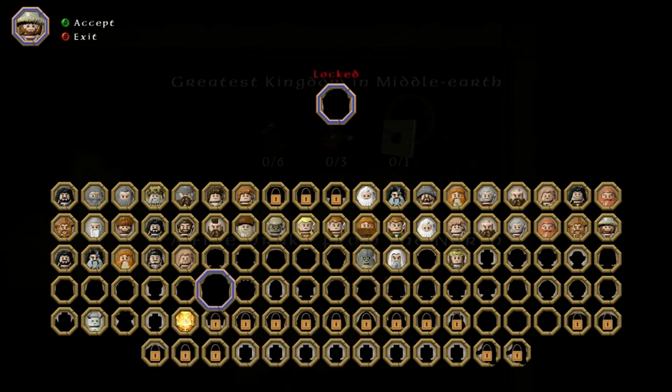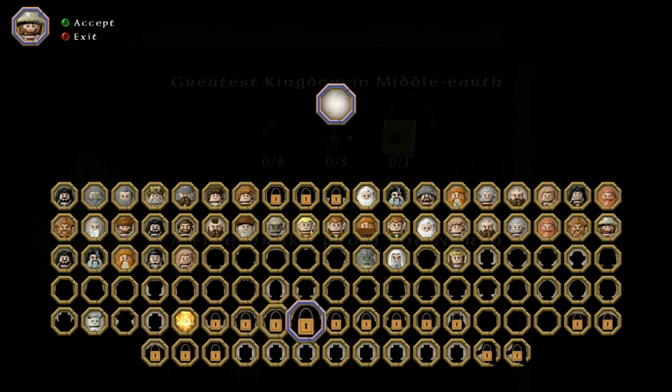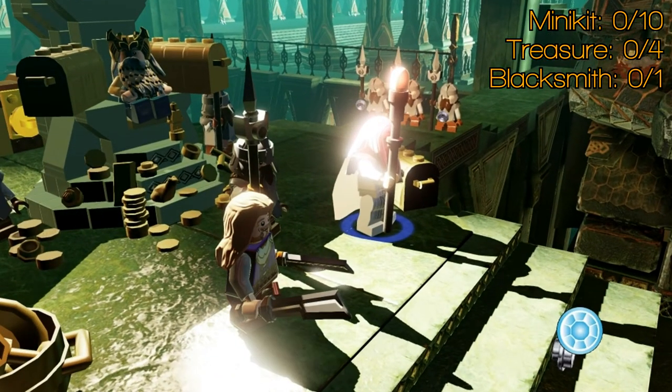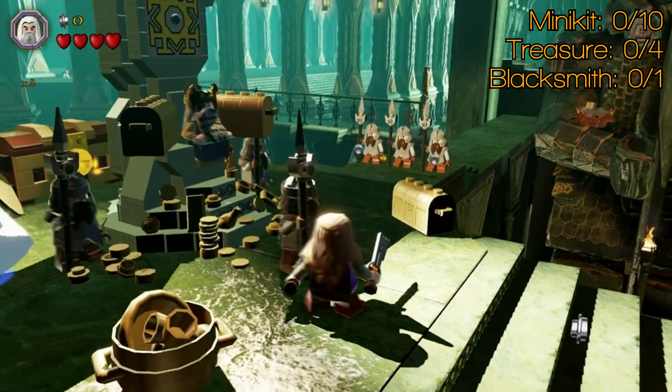You're going to need Saruman, who's available at Rivendell, and anyone of Sauron, the Witch King, or the Barrow White to deal with Morgul Blades — Morgul Blocks — the black stuff that people run away from.